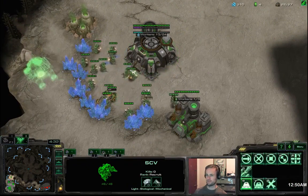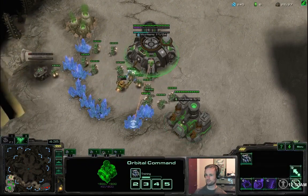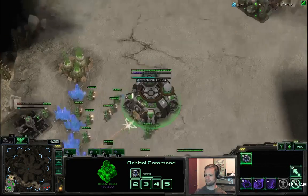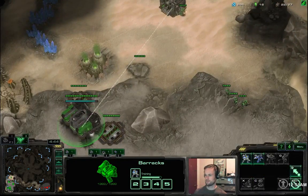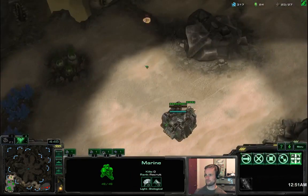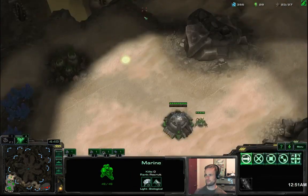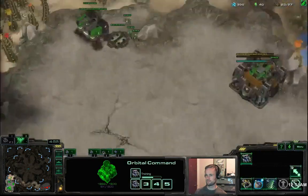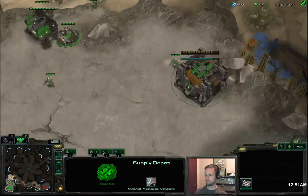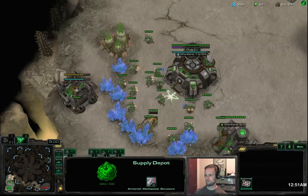Gas first into reaper is a thing, so you still want to have your marines set up in positions to deal with reapers. Until I have my fourth marine I like to keep all my marines in the most likely jump-up position. At this point I give up on the idea of there being any reapers and just fill a bunker.